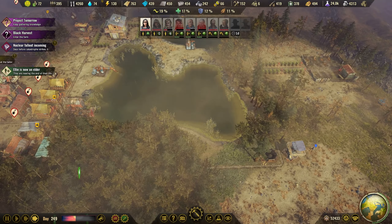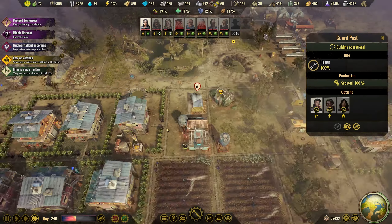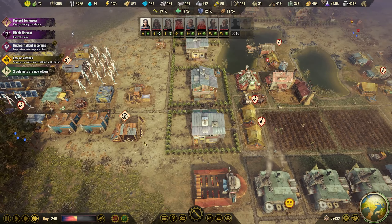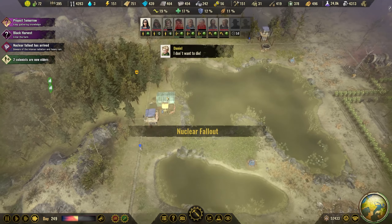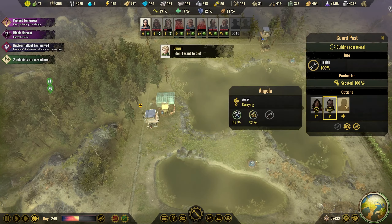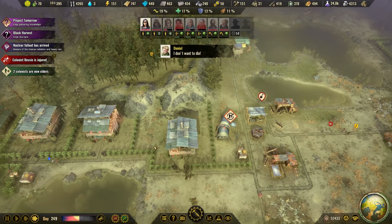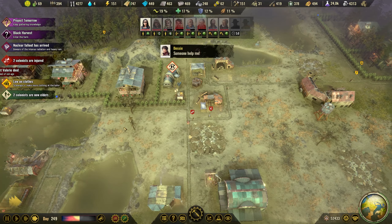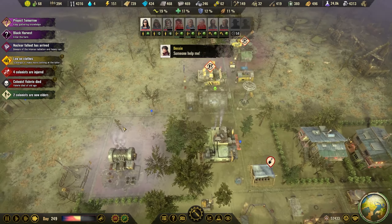Grab this quickly and then we'll send you home. I think I have forgotten one — let's see where the road is. I need two more there. Alright, nuclear fallout — we have one injured and that will escalate pretty quickly.